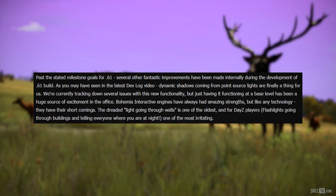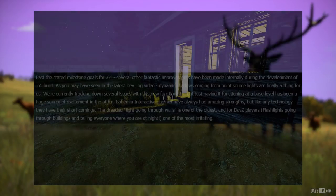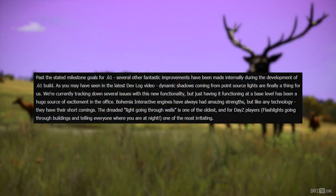Past the stated milestone goals for 0.61, several other fantastic improvements have been made internally during the development of the 0.61 build. As you may have seen in the latest devlog video, dynamic shadows coming from point source lights are finally a thing for us. We're currently tracking down several issues with this new functionality, but just having it functioning at a base level has been a huge source of excitement in the office. Bohemia Interactive engines have always had amazing strengths, but like any technology, they have their shortcomings. The dreaded light going through walls is one of the oldest, and for DayZ players, flashlights going through buildings and telling everyone where you are at night is one of the most irritating.